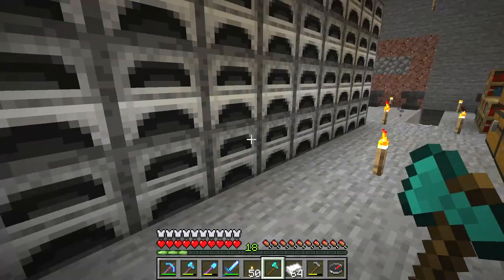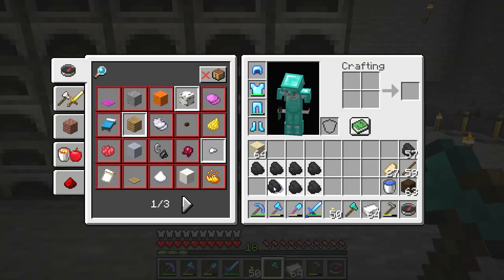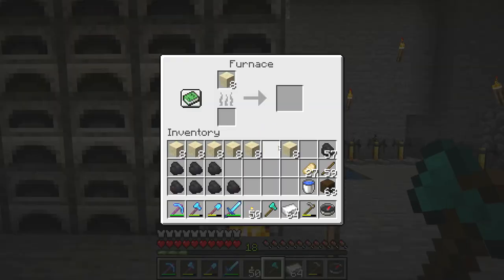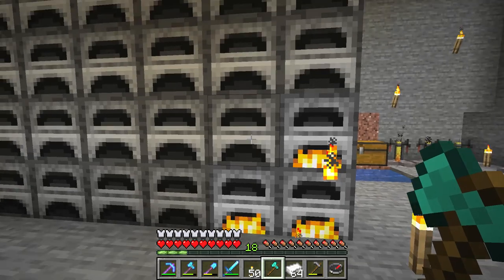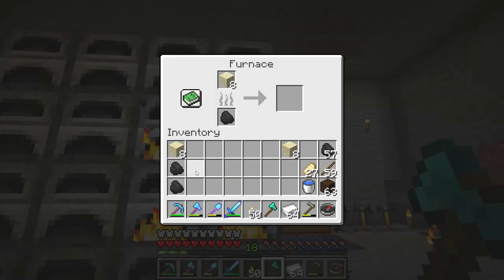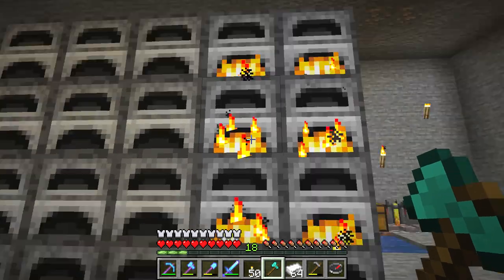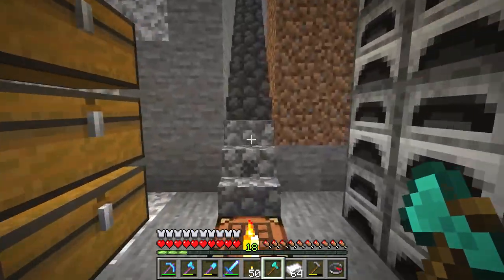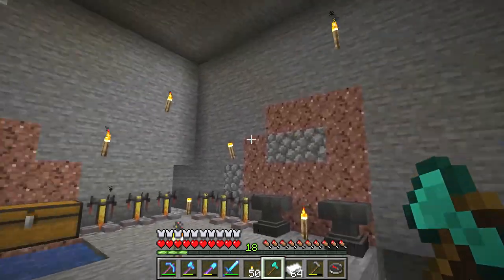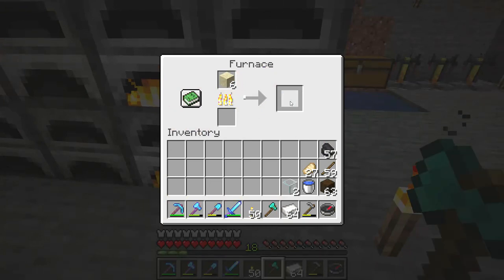I recommend smelting very fast by splitting the stacks into eight pieces — instead of one big stack you have eight small stacks, just to make it go faster. What you have to do is smelt the sand in a furnace to turn it into glass.